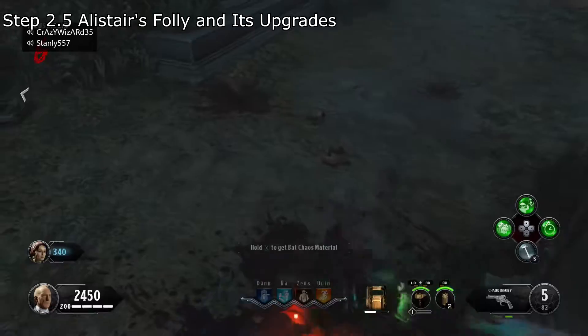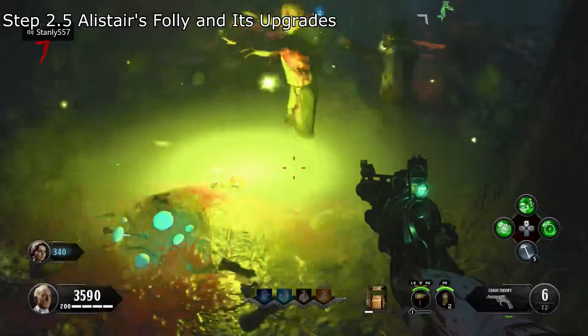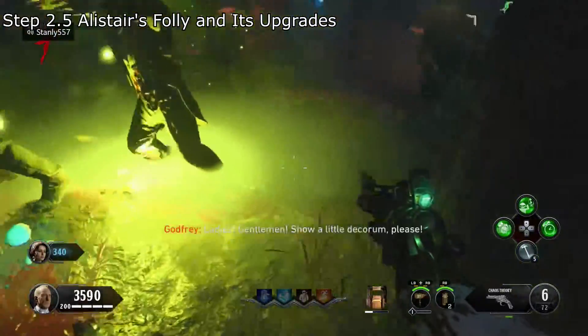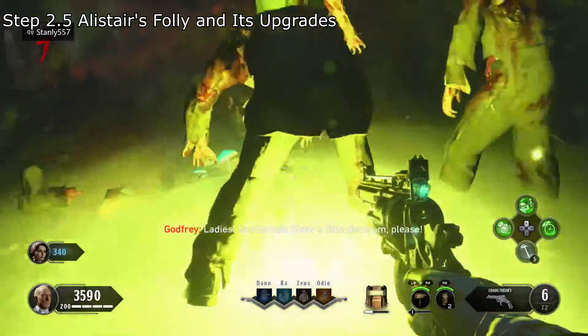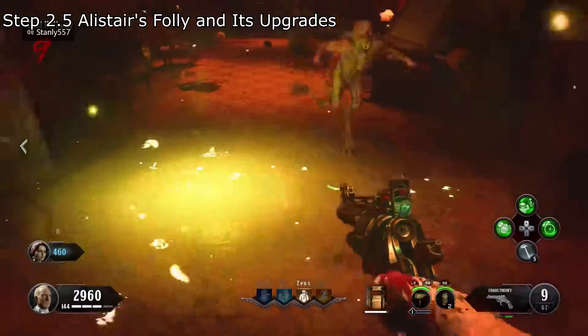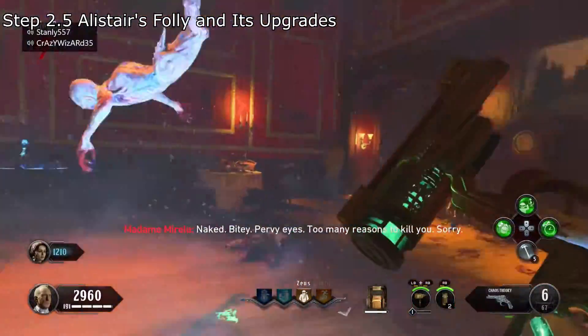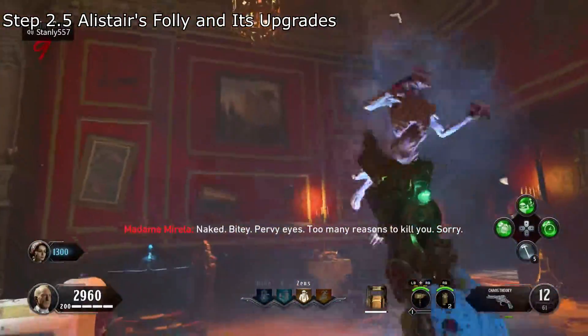Kill the bat to get the vampire chaos materia. For the gun parts, head into the forest and use a charge shot of the Chaos Theory and hope that the turned effect comes out, and hope that a zombie affected by this will dig up parts from these mushrooms. There are three piles in the forest. For the final part, you must use the Chaos Theory and hope that it fires a tornado shot out. If it does, lead a vampire into it and let it be killed by the storm.